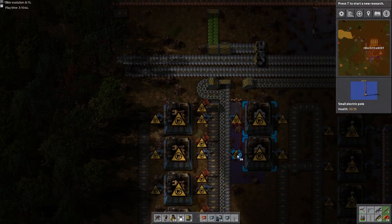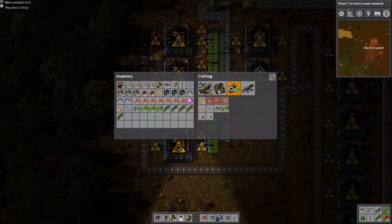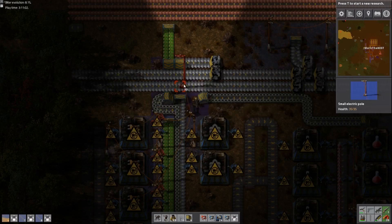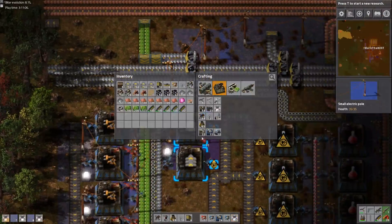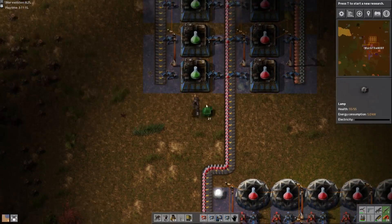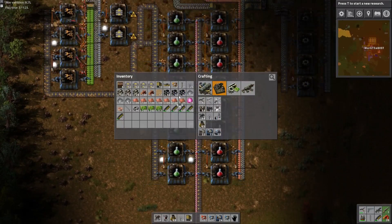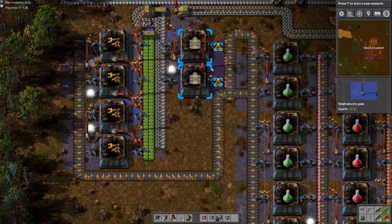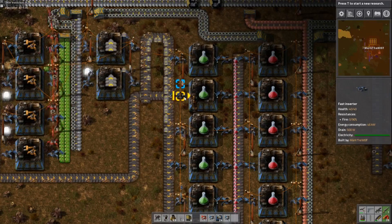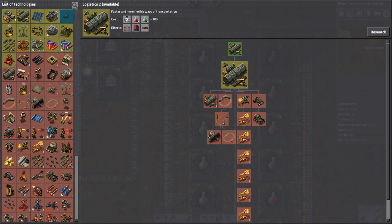Now we just have to set up power to it and we'll be good. Getting some light on this situation might help as well. So now we've got everything powered and ready to go. Now we've got green science packs going — yay! Green science packs automated. Awesome.